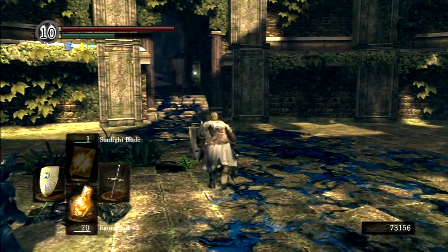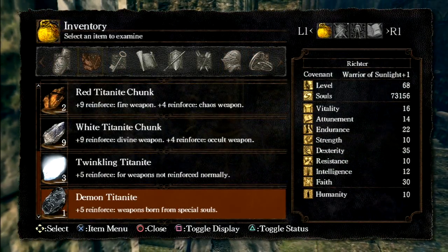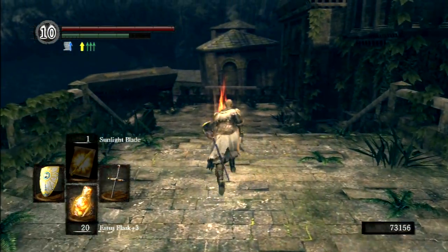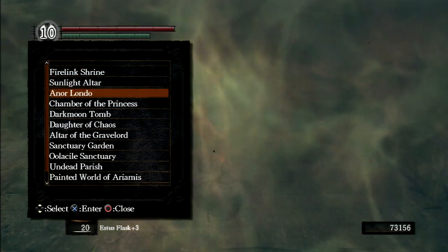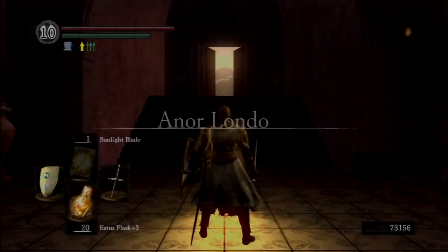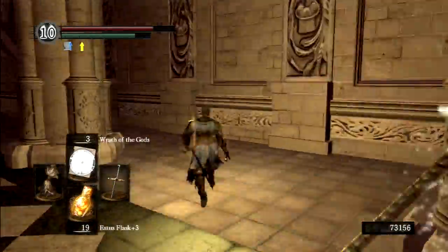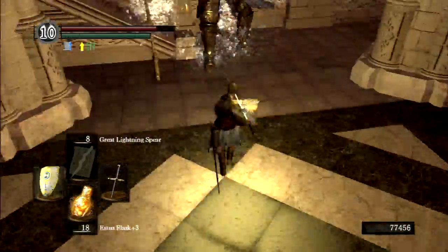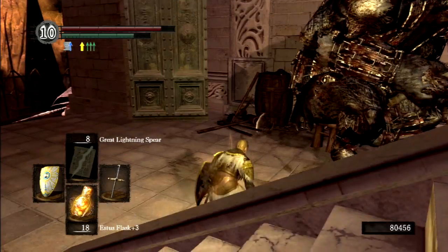The Sanctuary Guardian Soul can't actually be used to make anything, so I used it to buy the Twinkling Titanite necessary to finish upgrading the Gold Tracer. As for the shouting — I'm just not the sort of person who shouts. It's not my personality. If you can express something by shouting, you can express it by speaking at an ordinary, reasonable, civilized tone of voice.